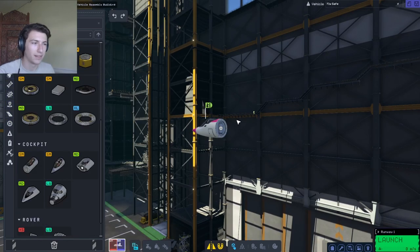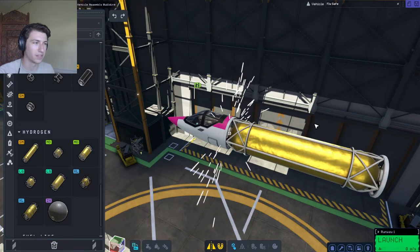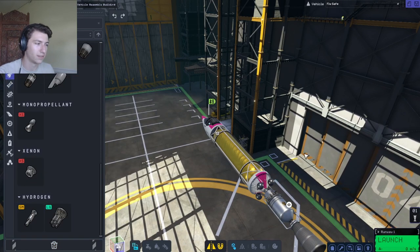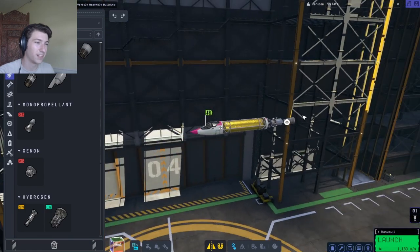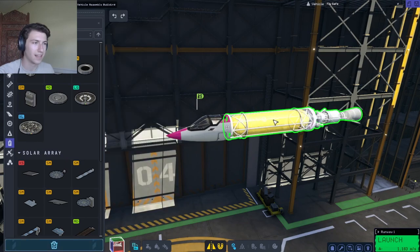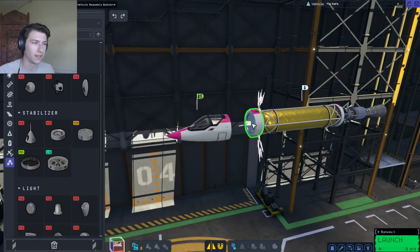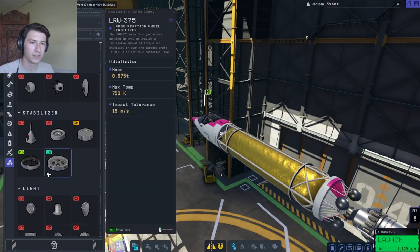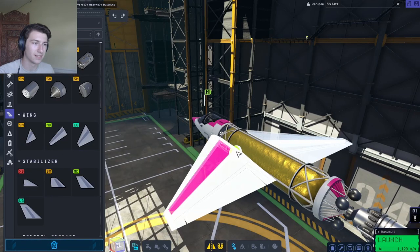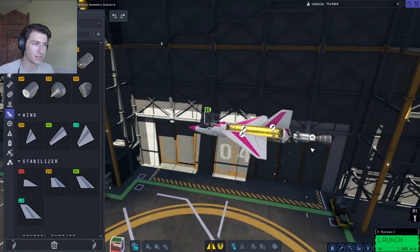Let's take this little cockpit, and we know we have these small hydrogen tanks and a little hydrogen engine. What's our Delta V? 1,100 — that's not very good but it might be enough. Let's add an inline stabilizer, some small delta wings, and a small vertical stabilizer.